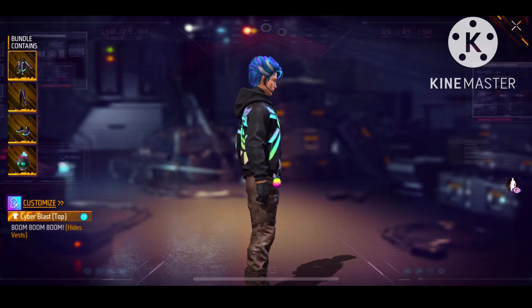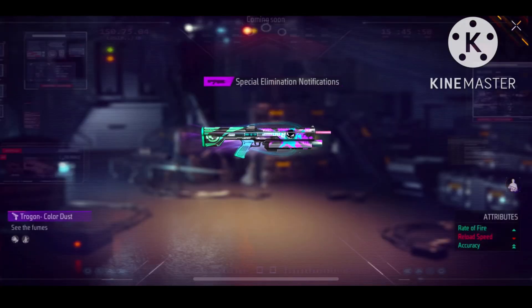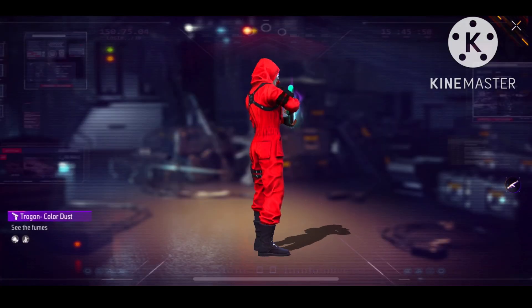I will use the custom setting option and I will use the color as well. The next bundle is very good. The next is the stroke and gun skin and rate of fire.